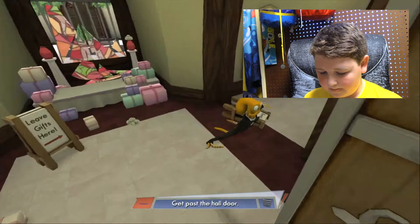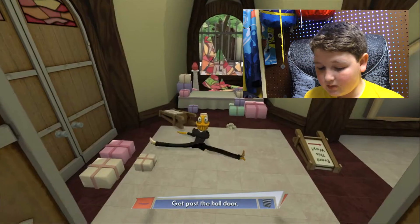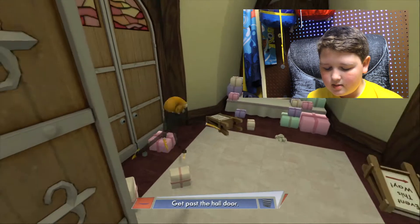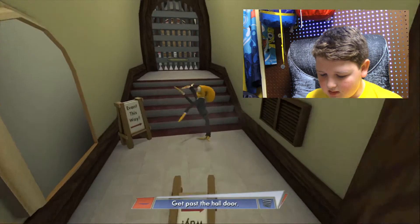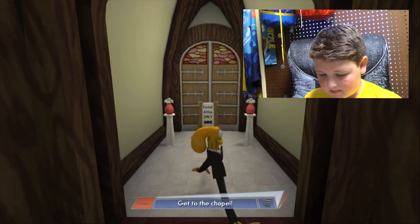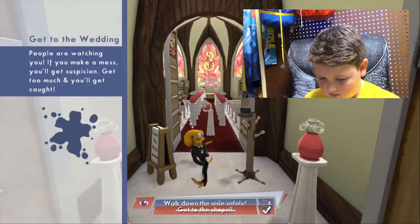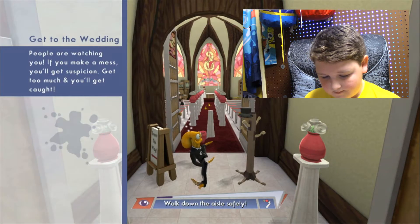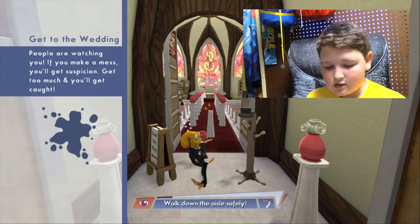Get past the door. What's behind here though? Leave gifts here — we got to go the other way, guys. This is oddly really weird, and I like it. Which door are you talking about? I know you're not talking about this door because it's blocked off. I really need to do everything right now. Why are there so many doors? People are watching you — if you make a mess, you'll get suspicion. Get too much and you'll get caught.